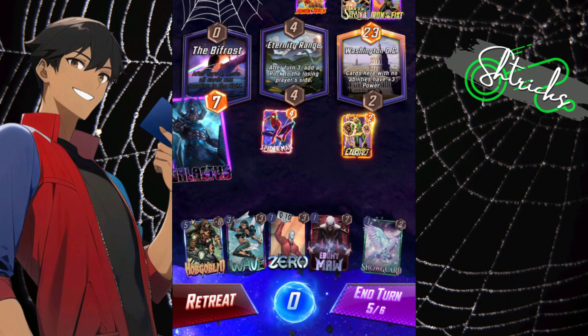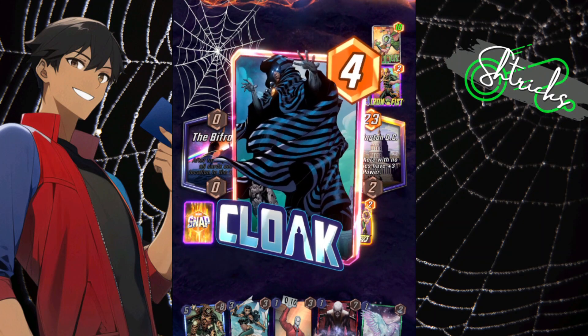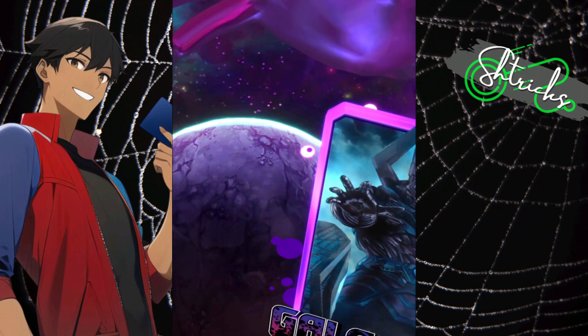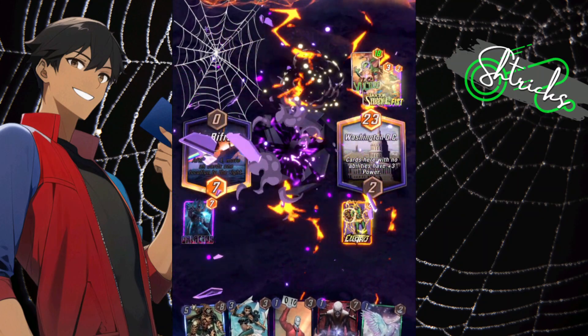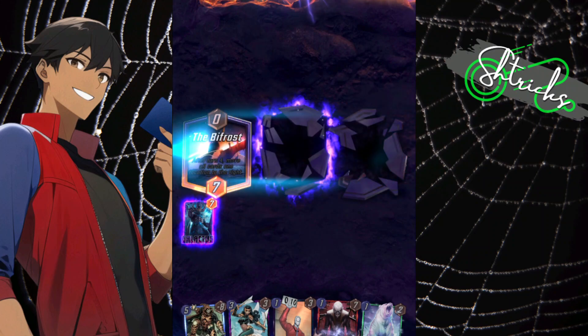This is the importance of knowing locations and your cards — yeah, he's got all this power, all these cards, but it doesn't matter in the face of Galactus. Destroy everyone! All the hard work you put in to try and make it work — useless, futile before the man himself.